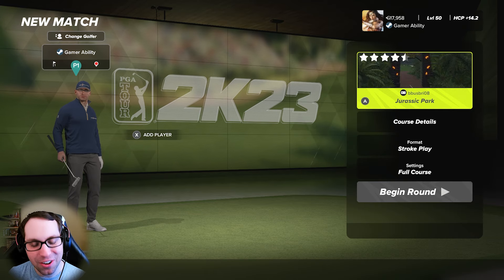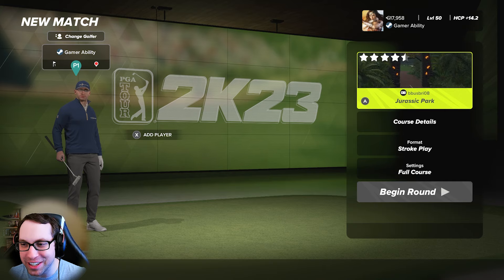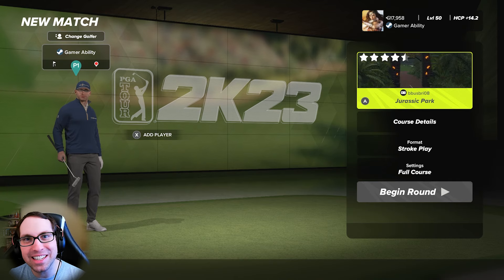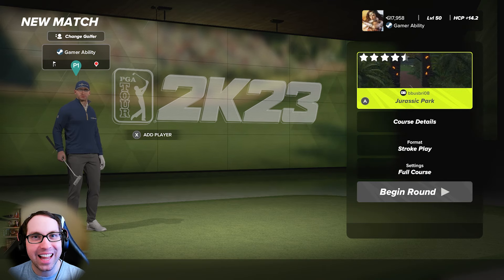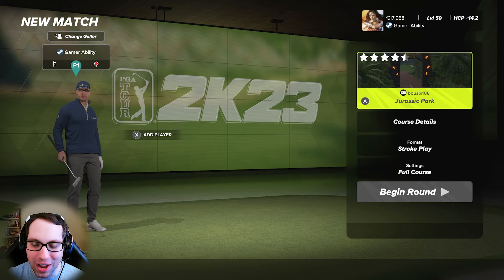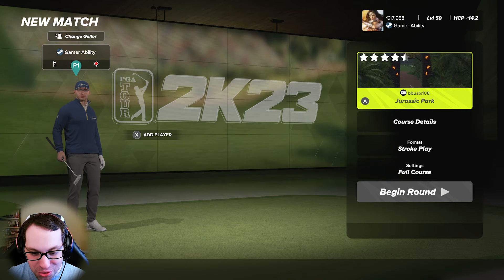What's up everyone, Ryan here, and I'm back with another PGA Tour 2K23 course showcase video. Today we're diving into the brand new course Jurassic Park from the legendary fantasy golf course designer BBrushberry08, the creator of The Last of Us golf course, Stranger Things, Indiana Jones, Batman — you name it. BBrushberry has created so many incredible themed golf courses and this is another one to add to the list.